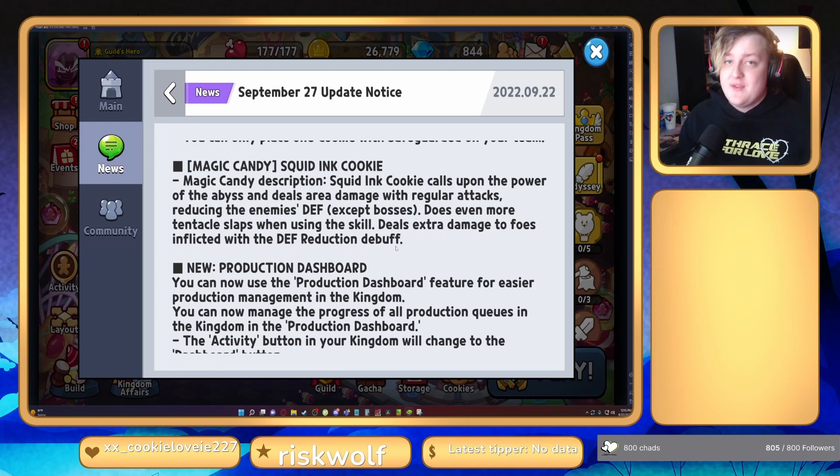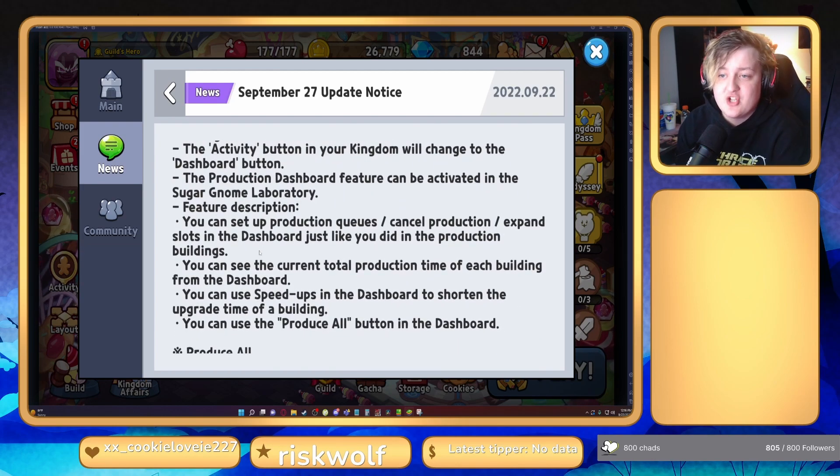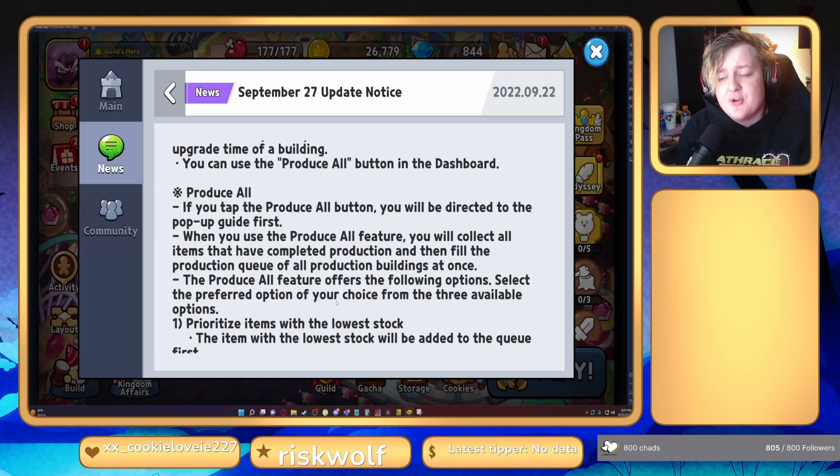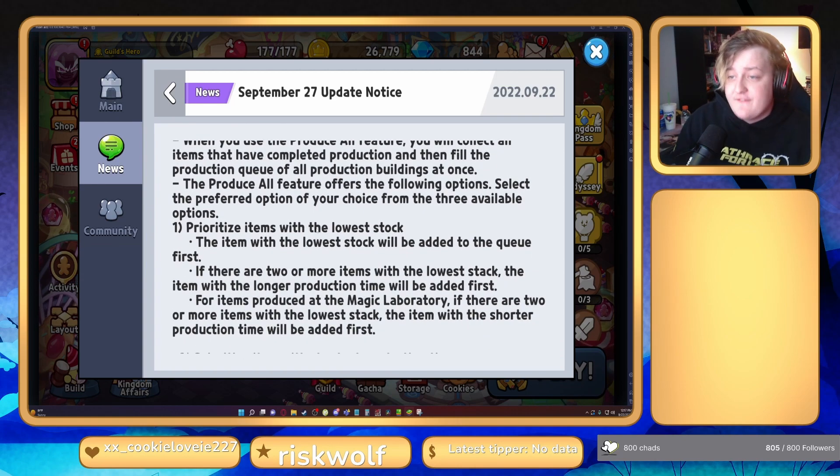I've been waiting for this — it's a Sugar Gnome Laboratory upgrade that will essentially allow us to check all productions at one time from a dashboard. You can set up production queues, cancel productions, expand slots, see the total production time of each building, and use speed-ups. With the 'Produce All' feature, you can prioritize what you want done with one click — options include prioritizing items with the lowest stock first, so whatever you're really low on gets produced automatically.